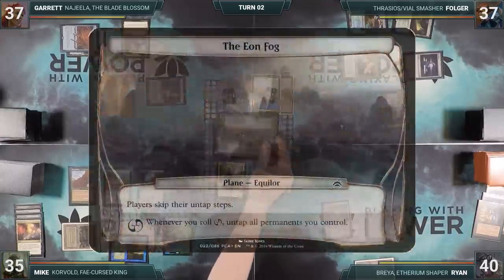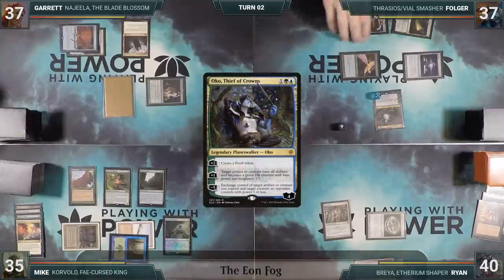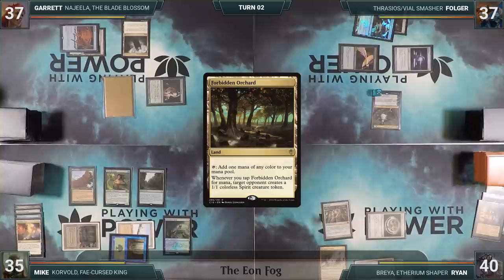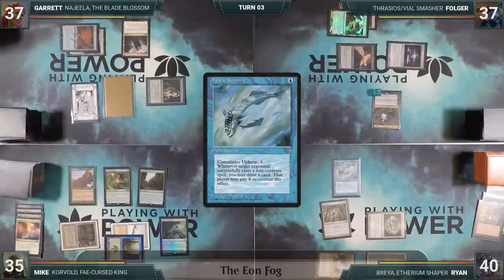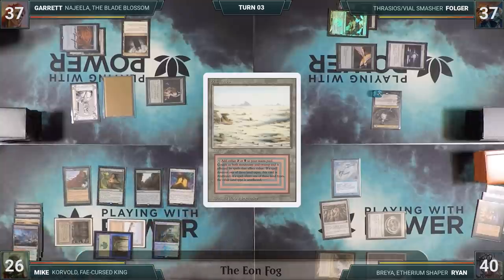The Eon Fog: Players skip their untap steps. Whenever you roll Chaos, untap all permanents you control. Ryan is very sad about this plane because everyone else got the Scry 4, and he now gets to skip his untap step. He plays a Forbidden Orchard for turn, rolls the planar die and misses. He taps his Forbidden Orchard, giving Garrett a 1/1 Spirit, and casts Mystic Remora, then passes. Mike skips his untap step through the plane. During his draw step, he draws an extra 2 through Sylvan Library and keeps them both, paying 8 life. He casts a Mana Crypt, plays a Wooded Foothills, rolls the planar die and misses, cracks his Wooded Foothills for a Badlands, and passes.